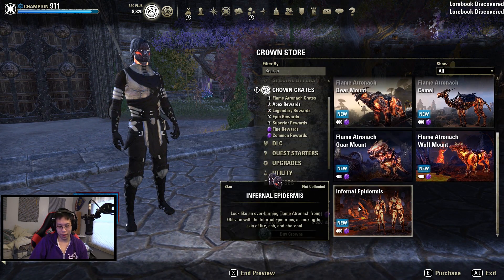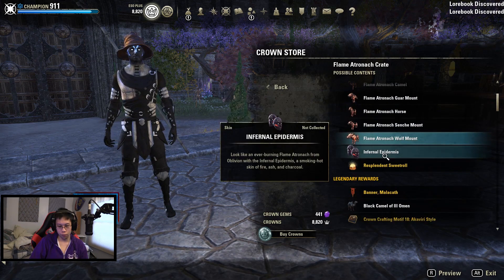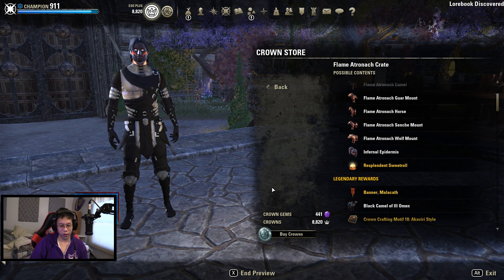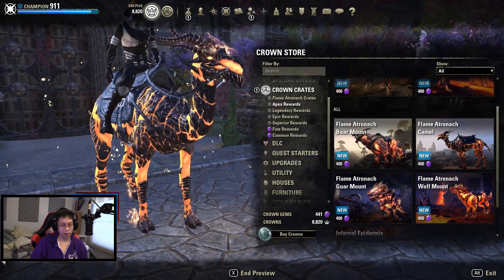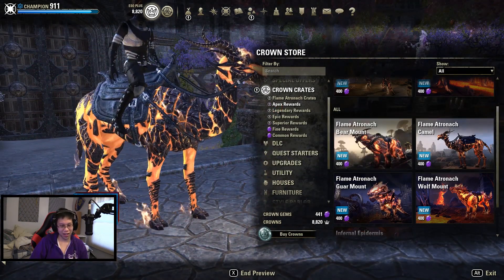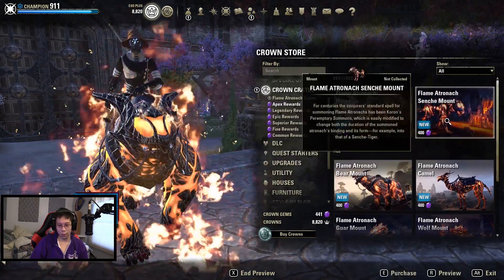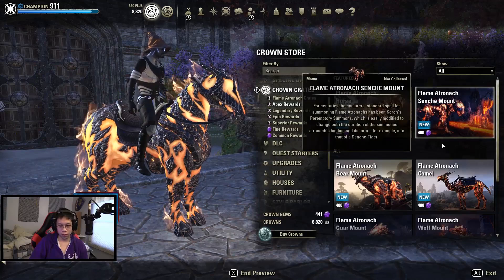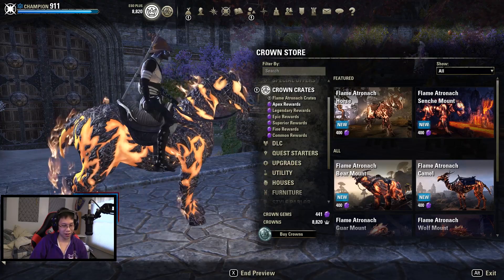Wait, you can actually get the skin out of the gem store? You can! Smoking — wait, that's kind of weird actually. That does not look like a camel at all. If I had to pick it would be between the bear, the camel, and the horse — they kind of look the same. The fiery tail is kind of nice.